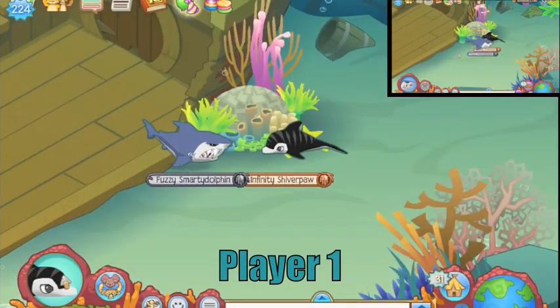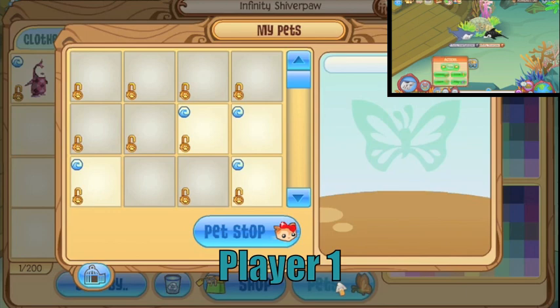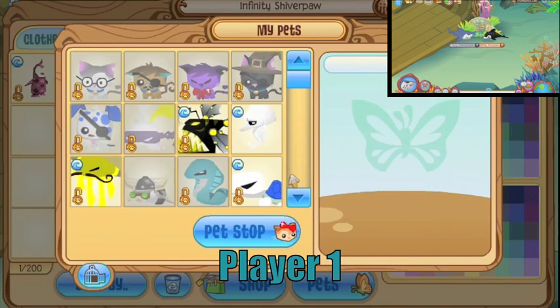The first player then clicks on the pets tab, chooses an underwater animal, and opens Pet Stop — and leaves it open.